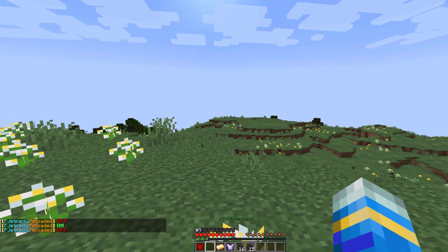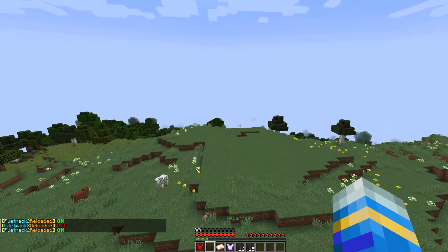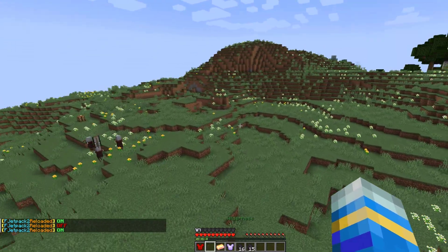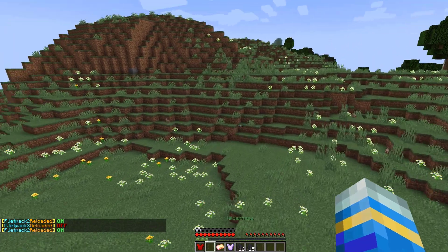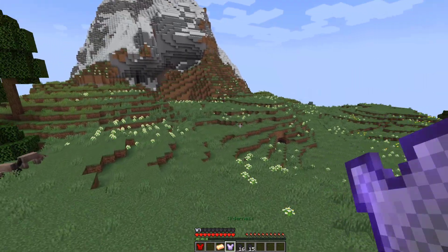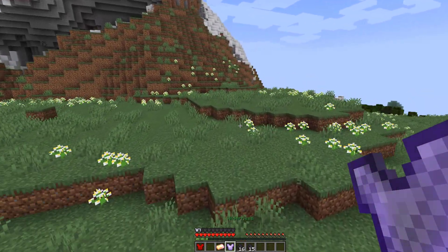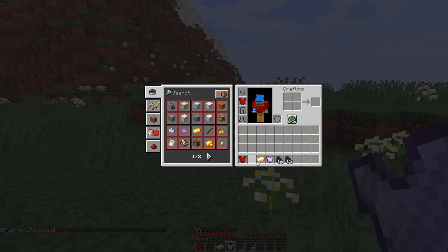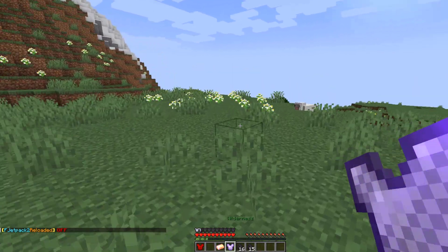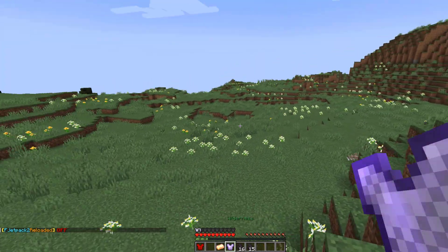Welcome to another tutorial on the FJetpack2R plugin. This is a really cool plugin which allows you to have jetpacks in Minecraft. By default there are two different ones, however you can make more and customize them. They have different amounts of fuel, and you can refuel them if they were to stop. You can also set what happens when a jetpack runs out of fuel.